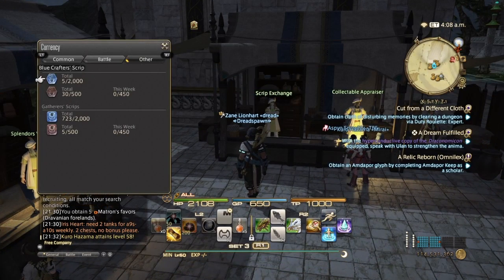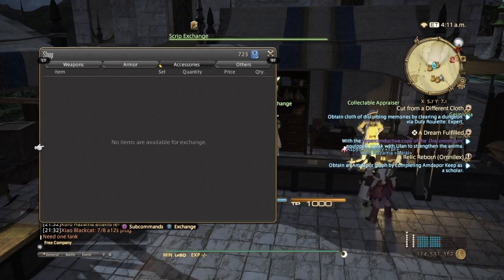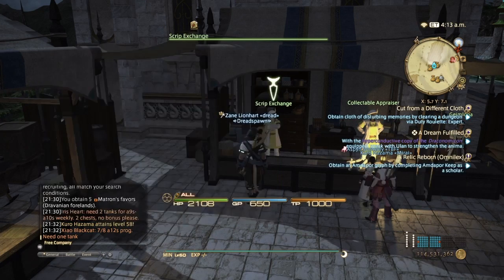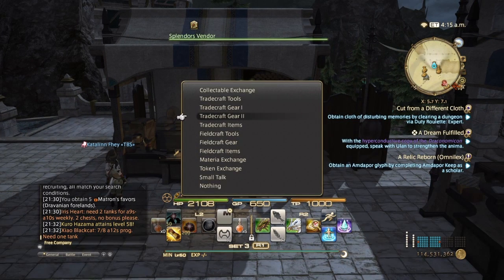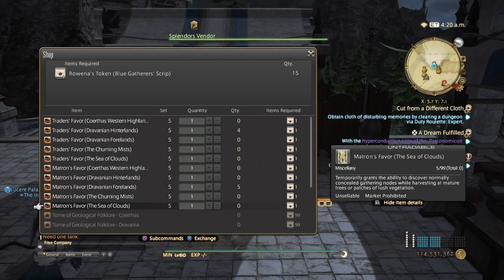Once you've collected some mining or gathering scripts, you want to come over to the script exchange and go to blue gather script exchange to buy yourself some arena tokens. Then walk over to the splendors vendor, go to field craft items, and here you have options of picking from Corthus, and your lands — Churning Mist and Sea of Clouds — for miner and botanist.